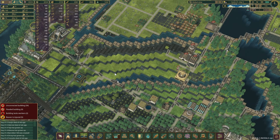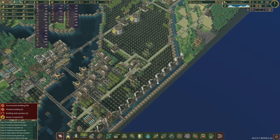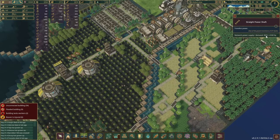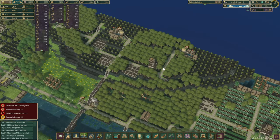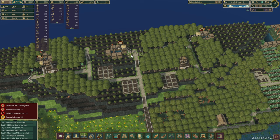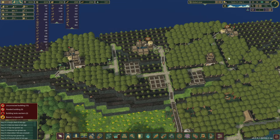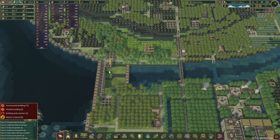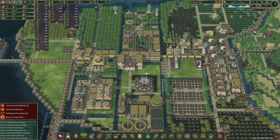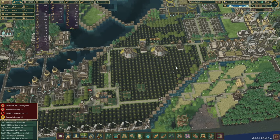While they're constructing that, let's check our batteries — they're pretty full. We're in a rainy season and producing almost 10,000 power, which is pretty decent. Our forest is finally starting to take shape — we have five lumberjacks and a couple of foresters. I just want to make sure we have enough trees growing right now so we don't run out of logs during the transition.